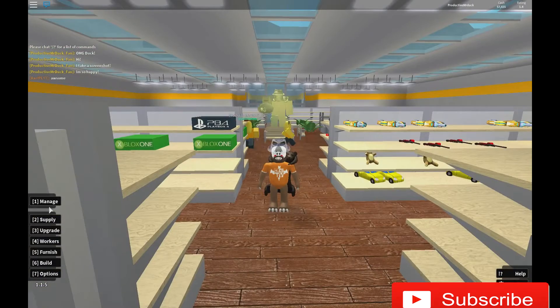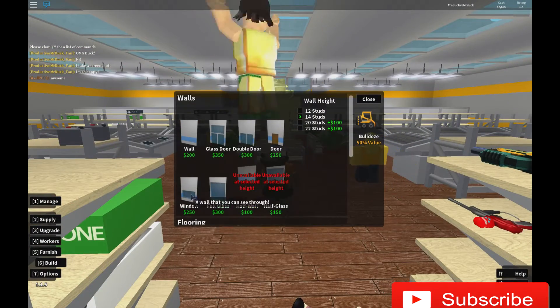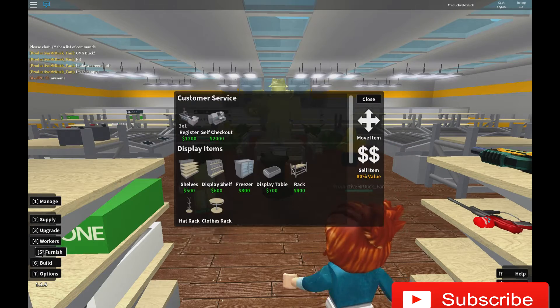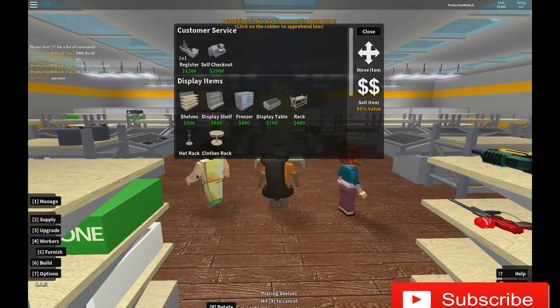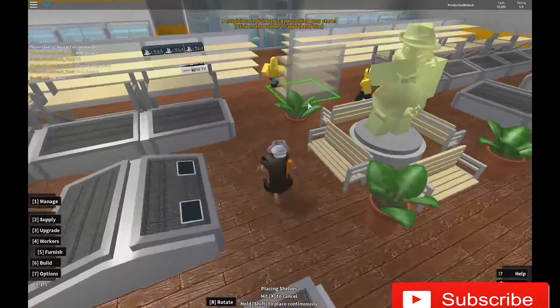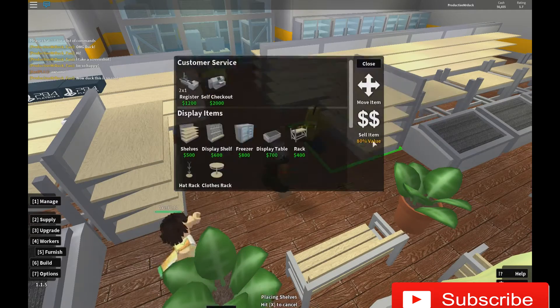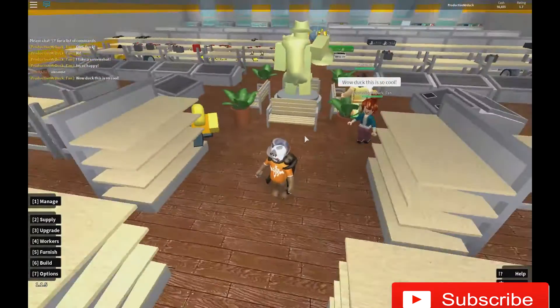So what you want to do is — you can see here on this side — go to furnish, then go to shelves, and you will need to buy shelves. You basically have to choose a place where you want to put it out, and put it out like that. You can put out a few shelves like that, as you can see.